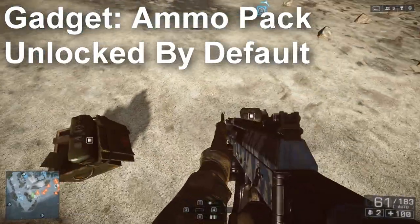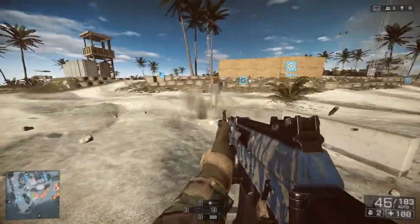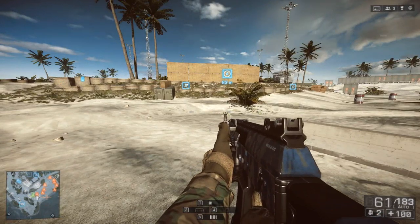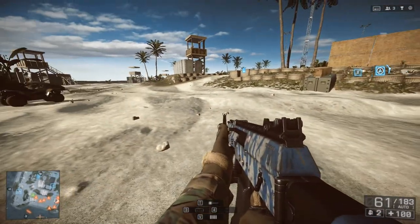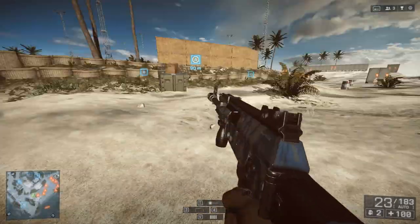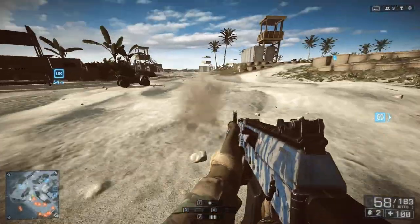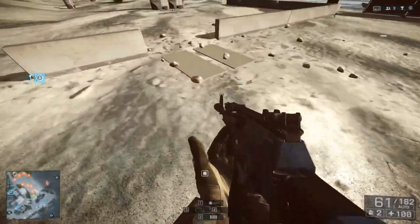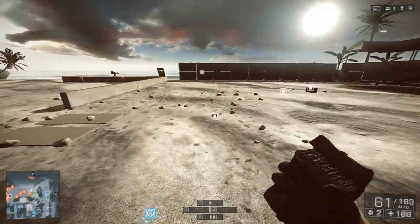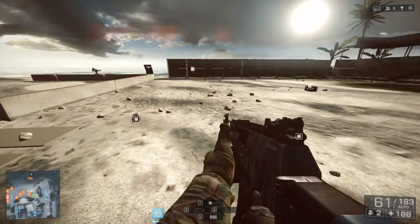However, the ammo pack is what you start off with when playing support, and it works differently than the ammo box — it was not in Battlefield 3. It's kind of like a mini version of the ammo box. You can toss it out, have two out at a time, and they refill just a couple of clips. They don't refill your entire arsenal; they're exhausted after about two to three clips.